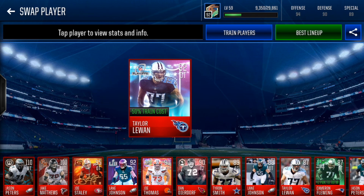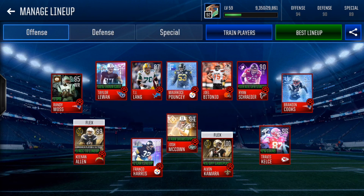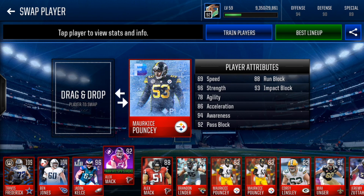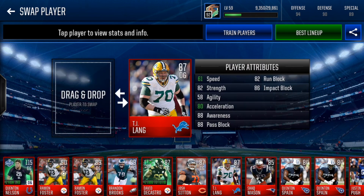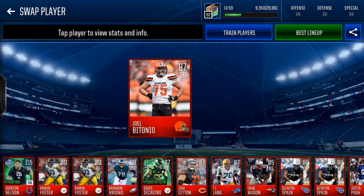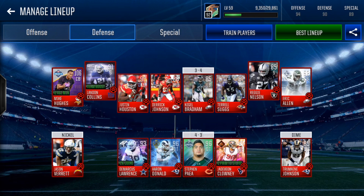Then offensive line: we've got Taylor LeJuan, playoff edition; Ryan Schrader, stacked center. We've got a bunch of good centers — Frozen Flashback Marquise Pouncey. We also had a choice of Alex Mack. Then O-guards, not as good — we had to choose some bases here: TJ Lang and Joel Batonio. So that is the offense, 94. Defense is a 90 unfortunately — originally we've got seven base cards there rather than the two on the offense.